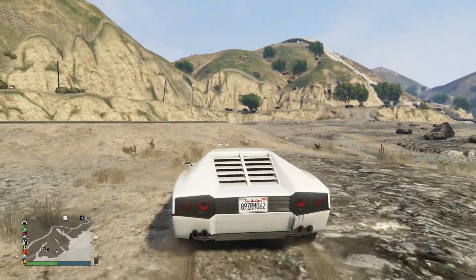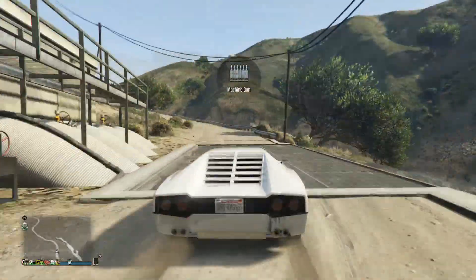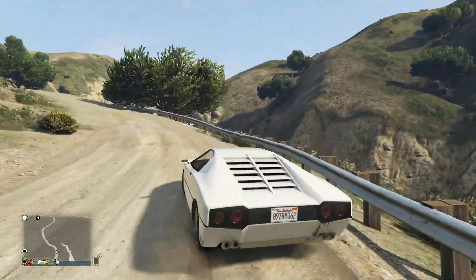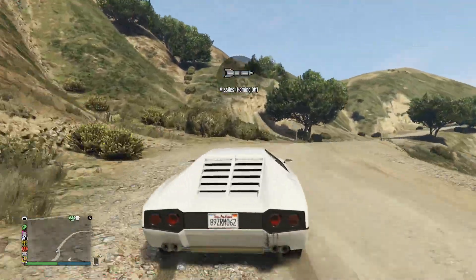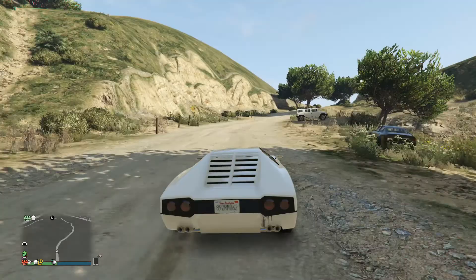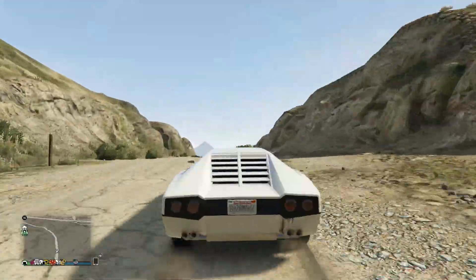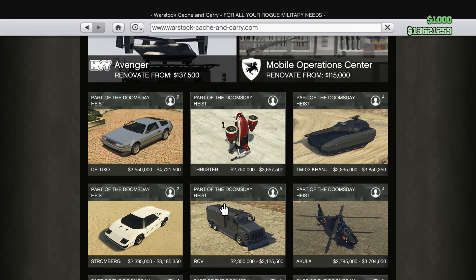The wings fold back and it returns to a regular car like it was never underwater. Back on land you have your regular weapons — machine guns and missiles, just like the Ruiner or any vehicle with missile capabilities. Moving on to our next vehicle for the Doomsday DLC Heist update: the Deluxo.